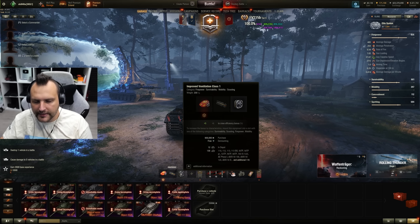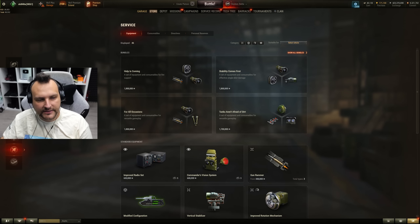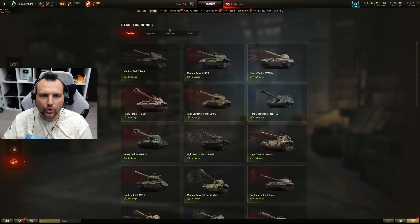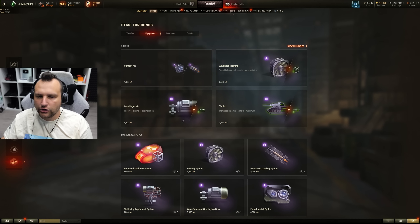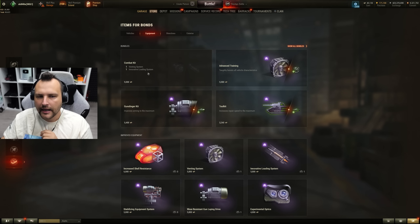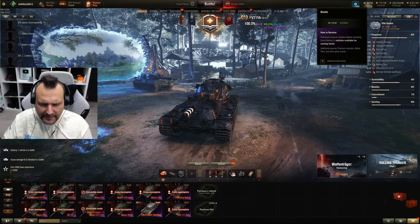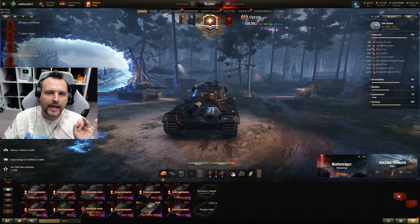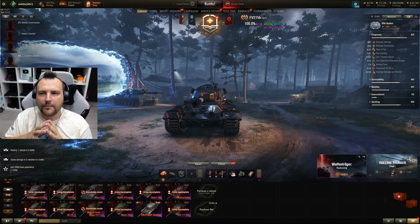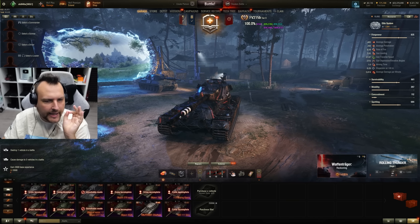There is also bond equipment. With bond equipment, sometimes you are having good deals. For example, in the store under equipment, you can buy two equipment pieces bundled together — like ventilation and rammer for 9,000 bonds, which is an okay deal because otherwise you would pay 5,000 bonds each. Bonds are the currency you get for completing missions or playing at higher tiers — it's hard to come by and hard to stockpile.